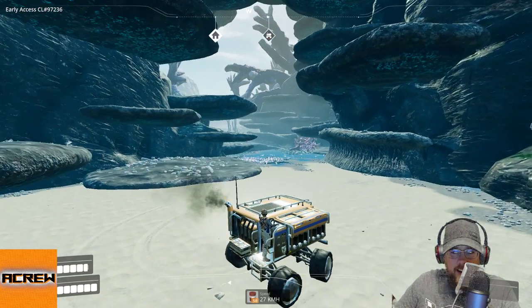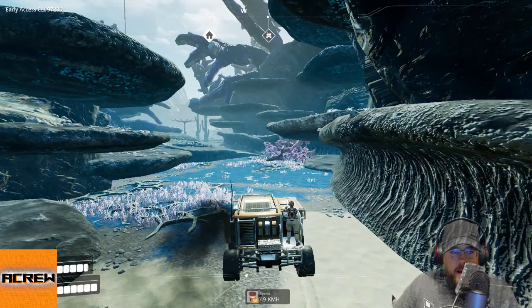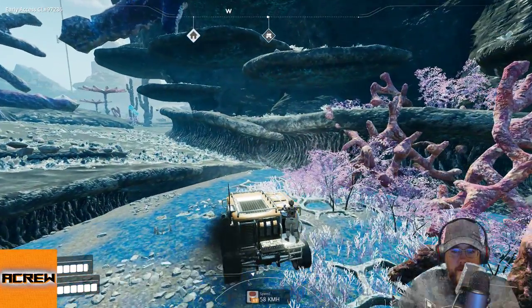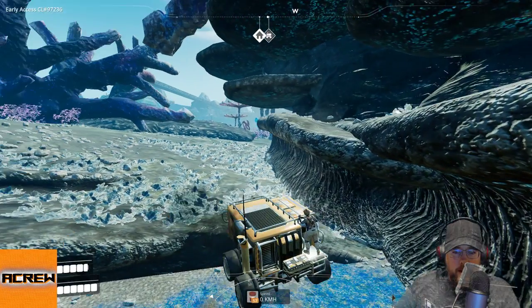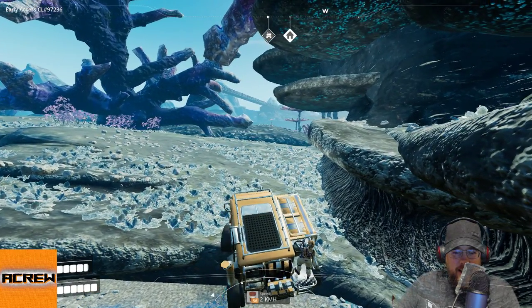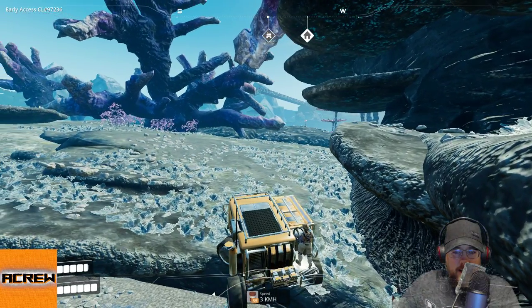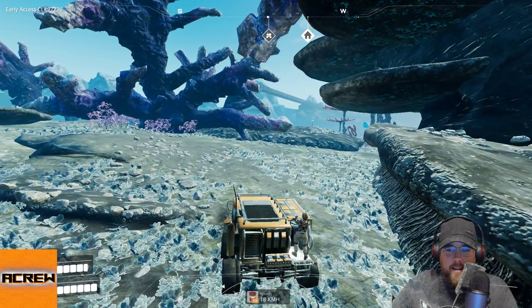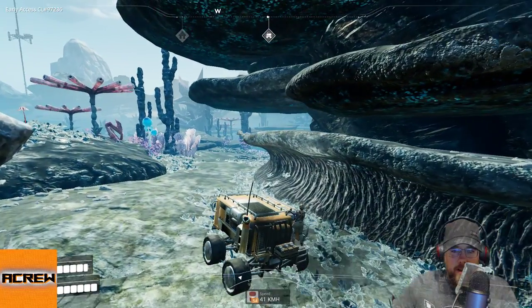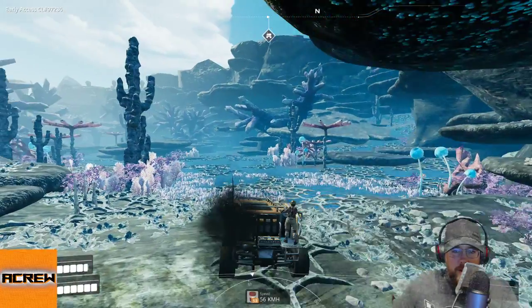That's how to get back to your base. Those coral tube-looking things are full of mycelia — it seems like everything in the game they weren't sure what the name was for, they just called it mycelia. Come on, you can do it — put it in four-low here. Nice — insane. I'm going to have to call my brother who works for a winch company and get some winches in this game. I'm sure their winches would work in space, right?